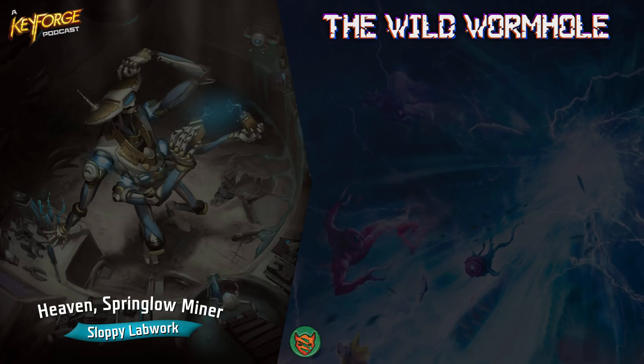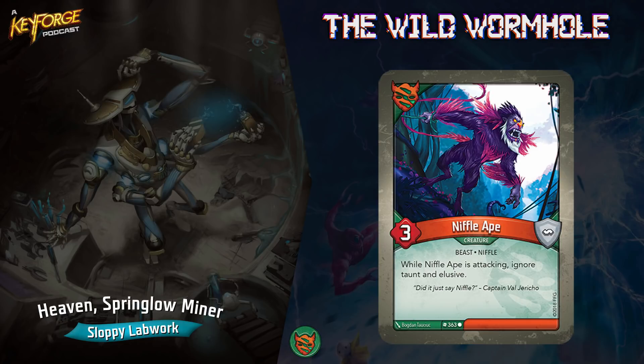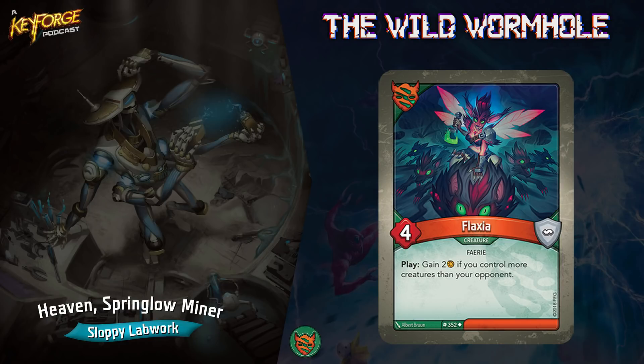Let's go over to Untamed, starting at the bottom. You got Niffle Ape — he's not great, but he ignores elusive, which is really good because there are so many annoying creatures that have elusive. You got Murmuk — he's not really a fight creature but he is a body and he makes your opponent's keys cost four. Both are three power. Flaxia — she's only four power, but you gain two amber if you control more creatures than your opponent.